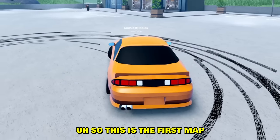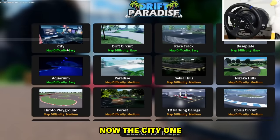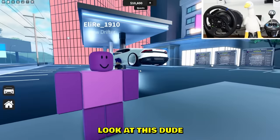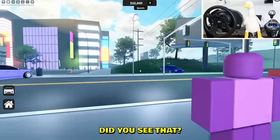So this is the first map — can we change the map? We were on the Drift Circuit, now there's a city one. I've never seen a city in Roblox! This dude is completely pink — look at this dude carrying a Lambo on his shoulder!